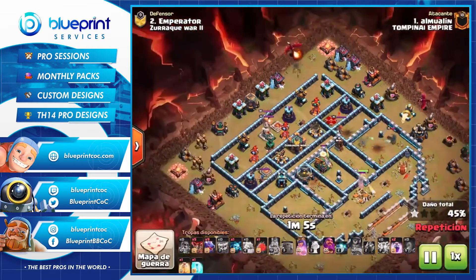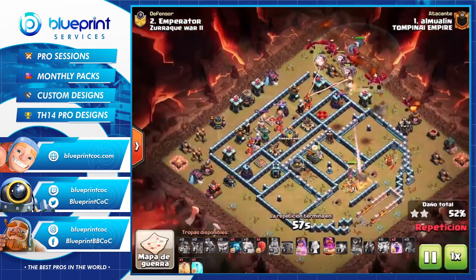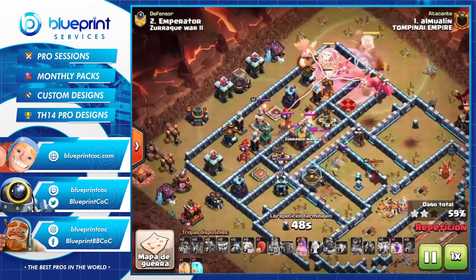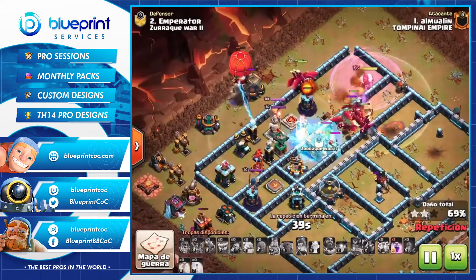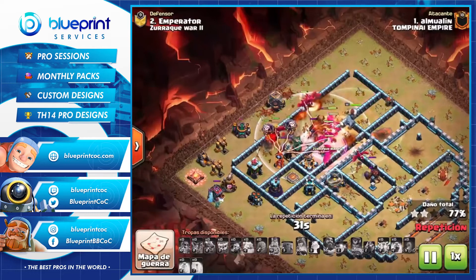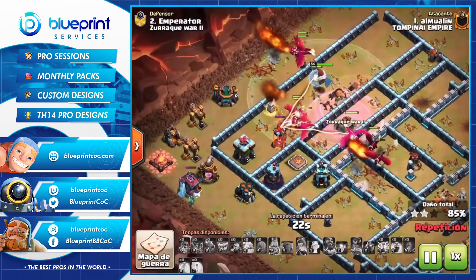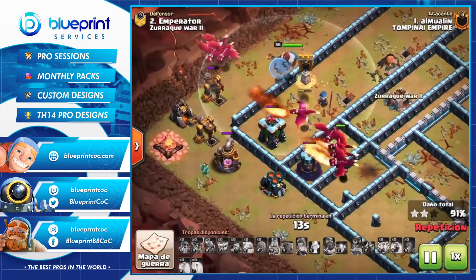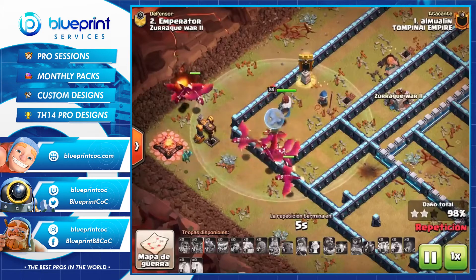There's nothing really left to kill the dragons — just air defenses — and with rages and the warden ability you can just get through. He still has a siege machine, and the slammer is actually really strong — he's using it to funnel and keep his dragons in that channel while also tanking air defenses, so it serves multiple purposes. He actually had a heal spell, which is nice given there are three multi-targets. Whether you use heal or freeze depends on the base: if you've got a narrow path it's better to use a heal to cover more dragons, but if it's a wider base, freezes let you lock down multiple defenses at once.